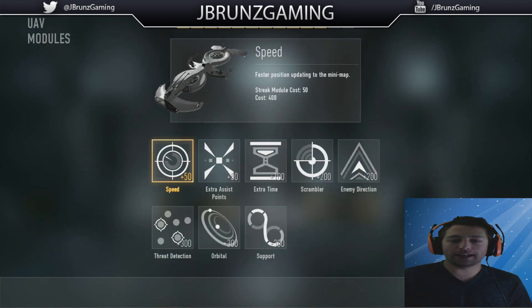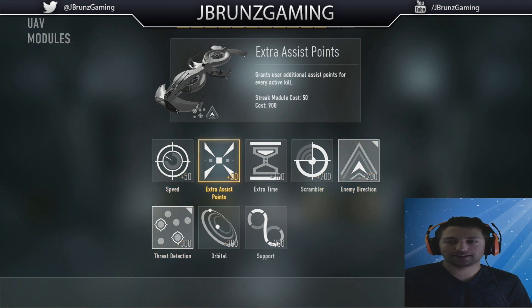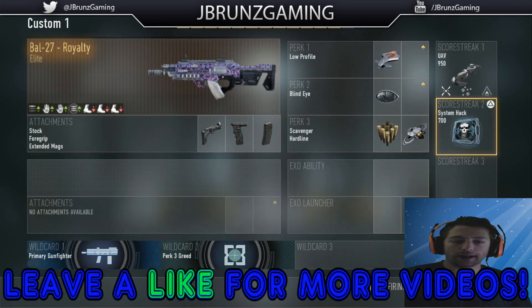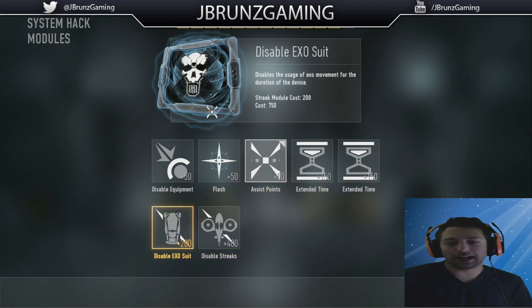Then we're going to move on to the UAV. We're going to put on enemy direction, threat detection, and extra point assists. Then we're going to go to system hack — we're going to throw on assist points as well, disable exo, and flash.